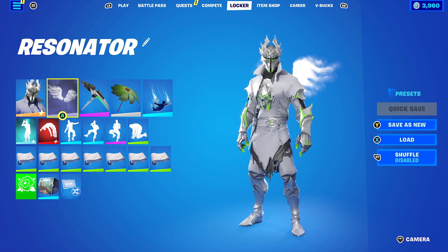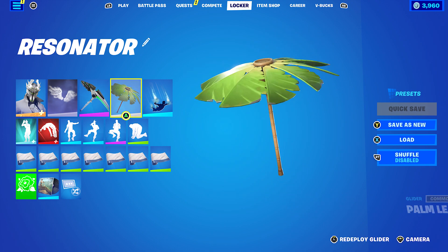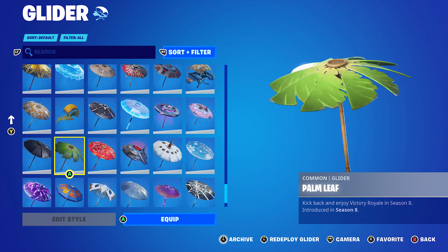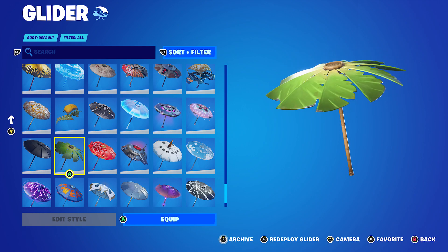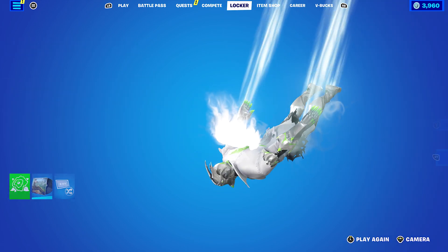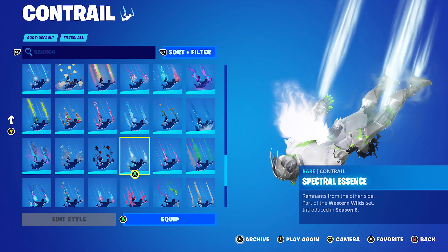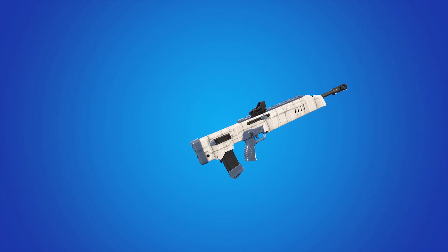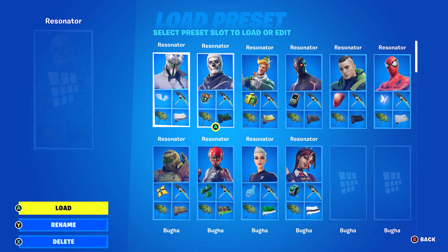The back bling is Perfect Wings, which pairs absolutely perfectly with the pickaxe and skin. For the glider, I'm using the Palm Leaf, a victory glider from Chapter One Season Eight, but you can use any green or white themed glider or umbrella. I'm using Spectra Essence once again from the Chapter One Season Six battle pass, part of the Western Wild set, mainly for the white. The wrap is Bandage, an item shop wrap from Chapter One Season Eight, part of the Falcon Clan set.